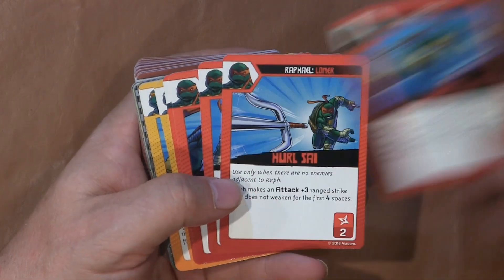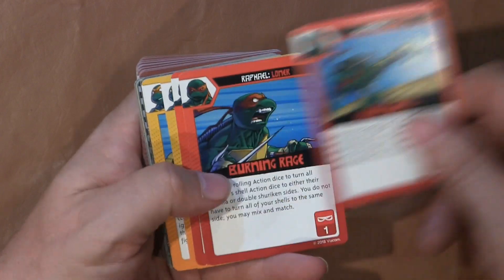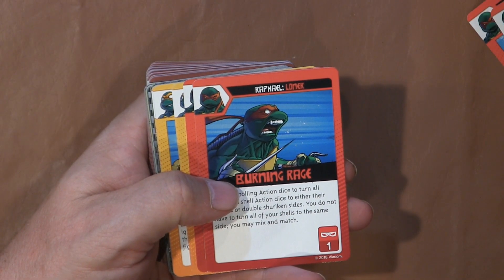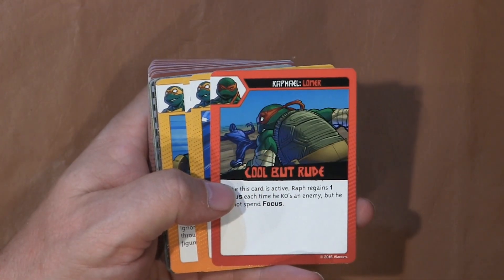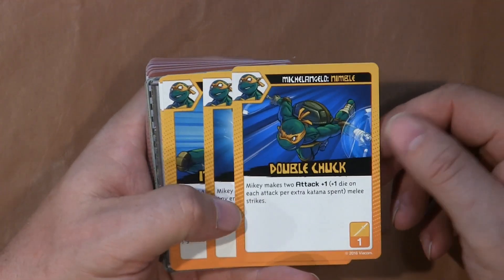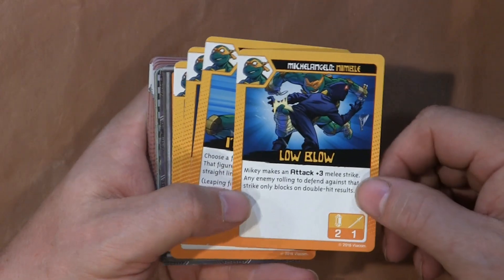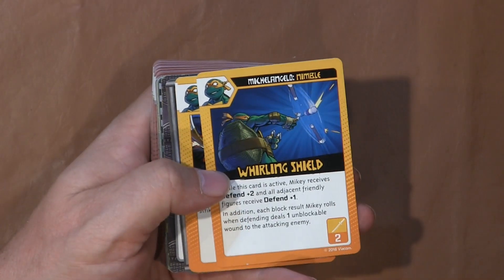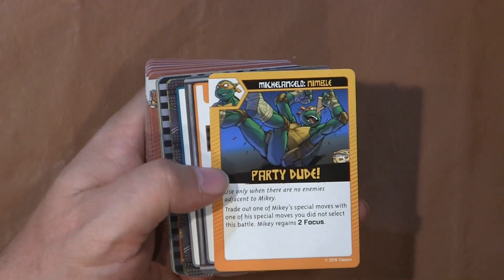Jump Kick for Raphael. Hurl Psy. We have Burning Rage — yeah, he's a little bit of a hothead, cool but rude. We have Michelangelo's cards: Double Chuck, which is basically a plus-one attack but he makes two of them. Low Blow — kicks a guy in the groin. I'll Throw You, Warling Shield, Coming Through, Party Dude.